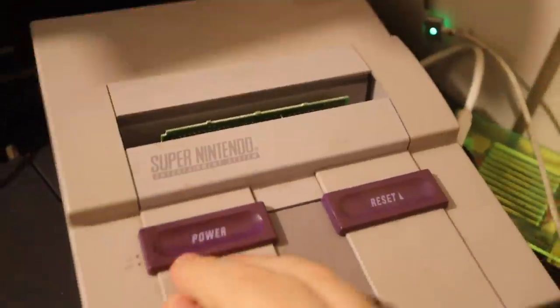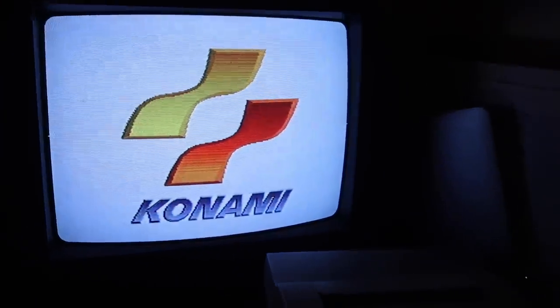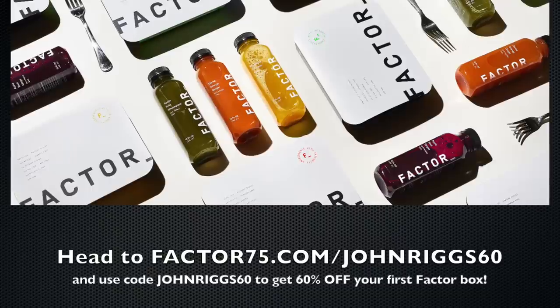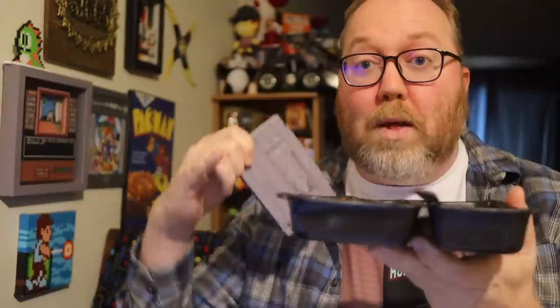It's clean eating without the hassle. I went with the calorie smart option. They also have juices and smoothies — I'm literally drinking a mango smoothie right now, 100% plant-based. It's an easy at-home lunch you can also bring to work. Head to factor75.com/johnrig60 and use code JOHNRIG60 to save 60% off your first Factor box.